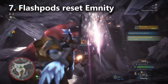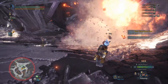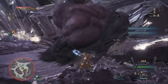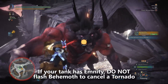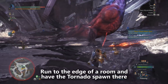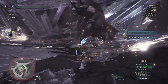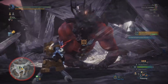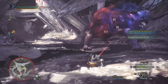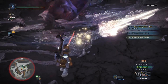Tip number 7 — we need to talk about flash pods. A lot of people like to use flash pods to cancel his tornado, but here's the problem: if you have a dedicated tank on your team, every time you flash the Behemoth you're actually resetting his enmity. You don't really want to do that because you're making your tank inefficient. If he's targeted you with his tornado, you have plenty of time to run to the edge of the room and have the tornado spawn there. There is one other part though — if you accidentally drew the Behemoth's enmity, you can use a flash pod to cancel that and give your tank another chance to draw the enmity.